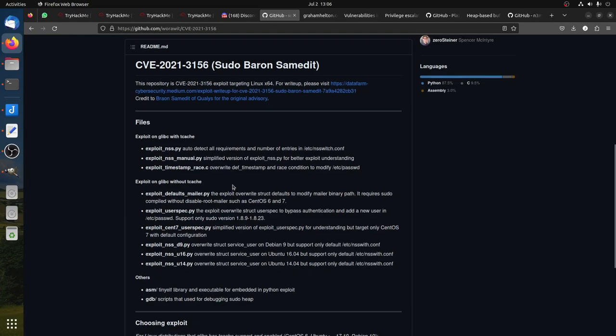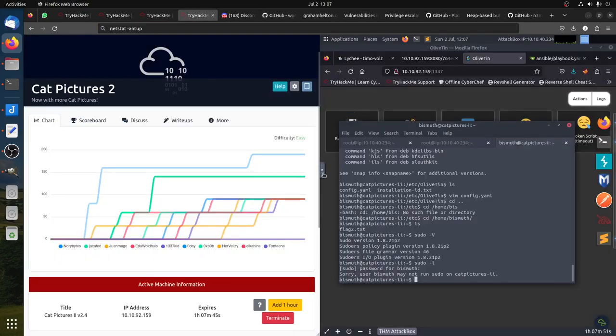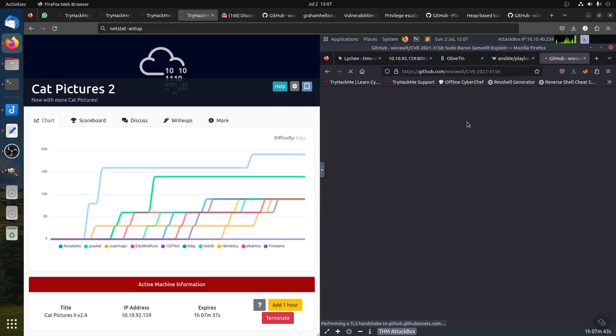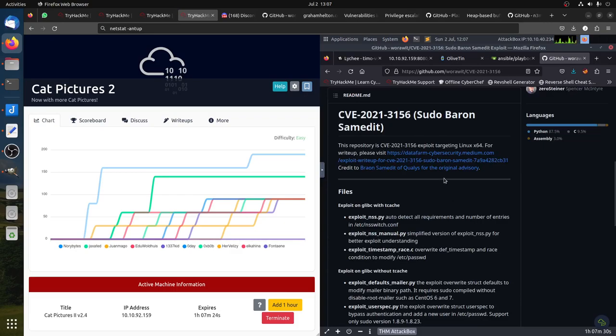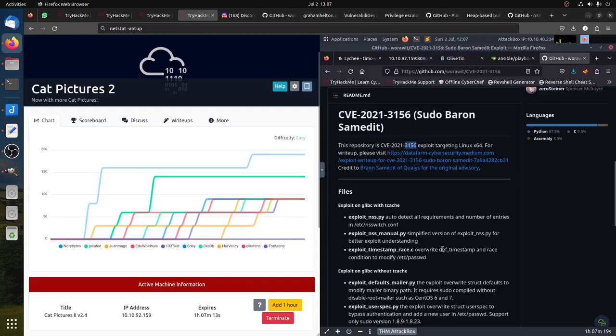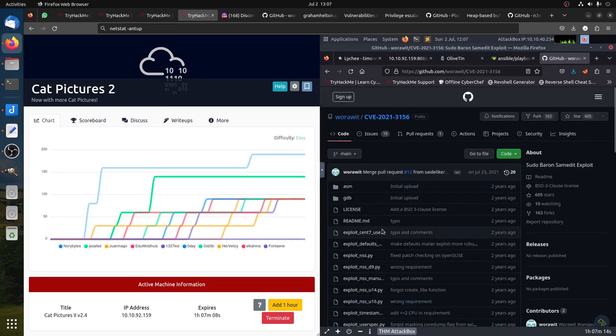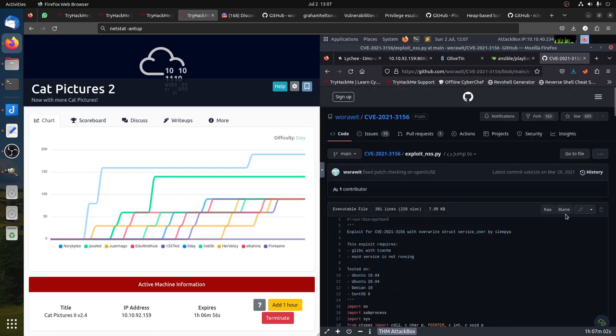If we read the details carefully, it says to start using this Python script exploit — the auto-detector requires the number entirely. So CVE-2021-3156, the heap buffer overflow in sudo 1.8.x series — we can start with the first script. Let's take this one here — this is the script it's talking about. Let's hit the download button.